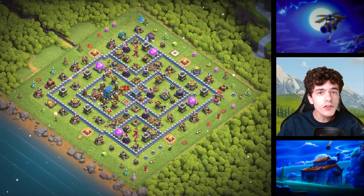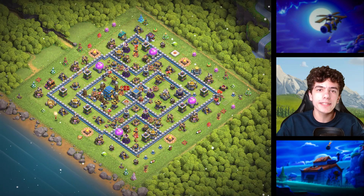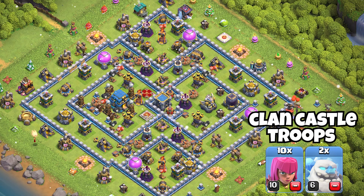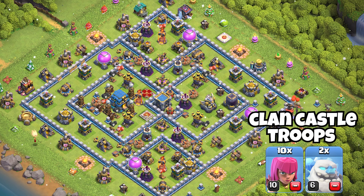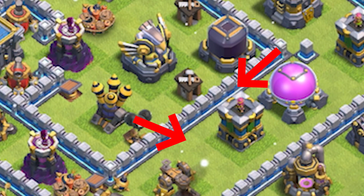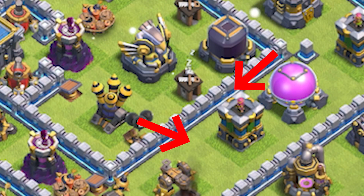Base 12 is for you if you are frustrated with people who attack with E-Dragons and get the free star. This is the Electro Dragon base, because you can see the gaps of two squares, making it impossible for the Electro Dragons to chain to other buildings.